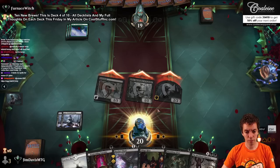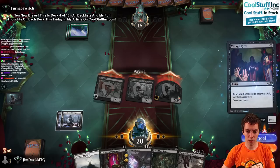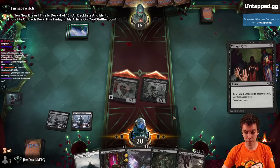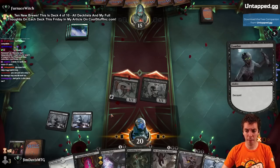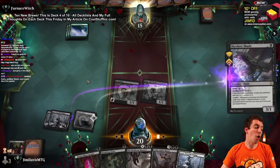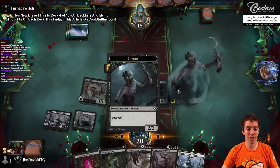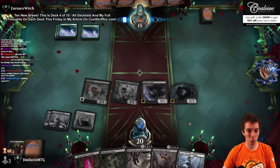I like Jadar - cool card. And Village Rites. Sack this, draw 2. This is an updated version of my mono-black deck - a lot of new cards in it: Sorin, Shades, etc. We got curtains and we got shades - get it? It's a home decorative joke. Everyone loves home decorative jokes.